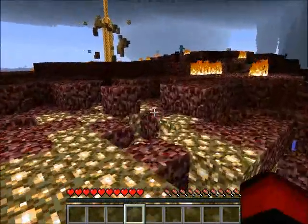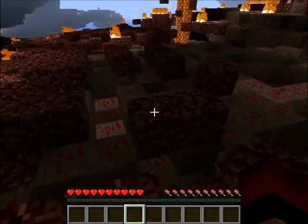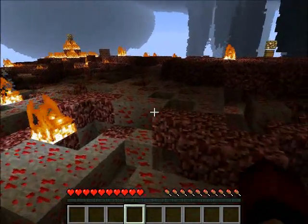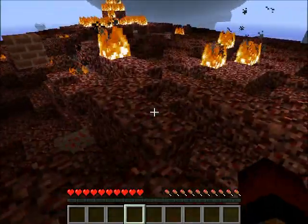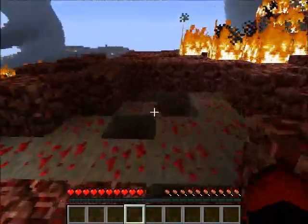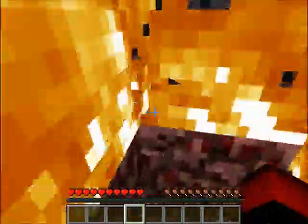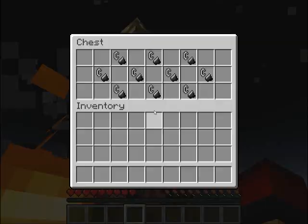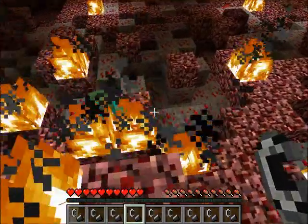I'm gonna try to get the flint and steel. I could maybe try to lure a creeper into destroying the spawner, but the one floating I might actually have to kill. Luckily there's so much fire over here that not too many mobs spawn, but there is the occasional creeper, the occasional skeleton — the skeleton is the worst. And there's a cave spider spawner somewhere.